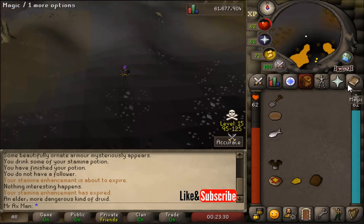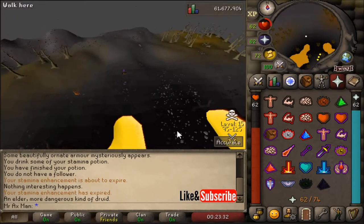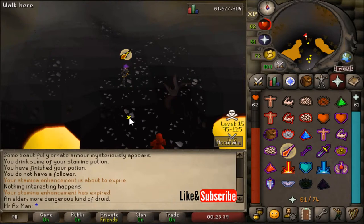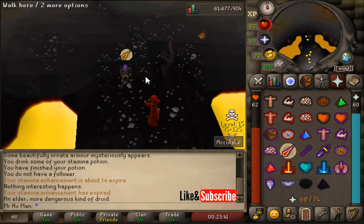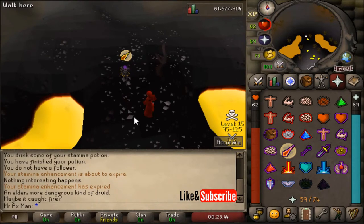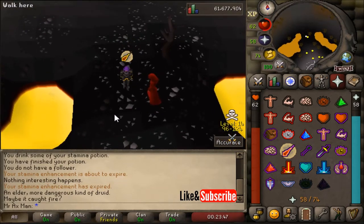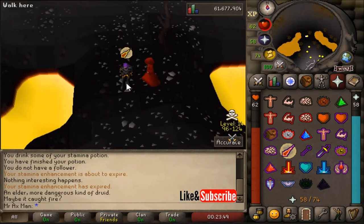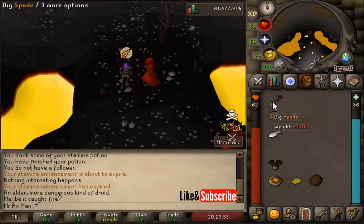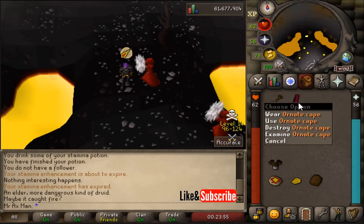If you're on a member's world, turn on Protect from Magic as there are elder chaos druids who will attack you — they will not be present on free-to-play worlds. Once you get here, head just south of this tree, then make your way south until you hit the area with a dark rock and a light rock. Dig there with goblin mail in your inventory and you'll receive the ornate cape.